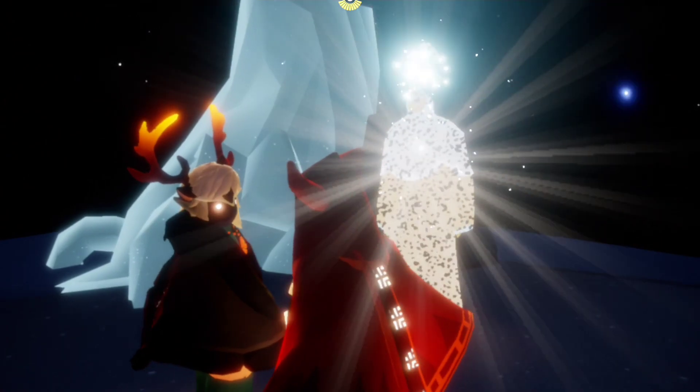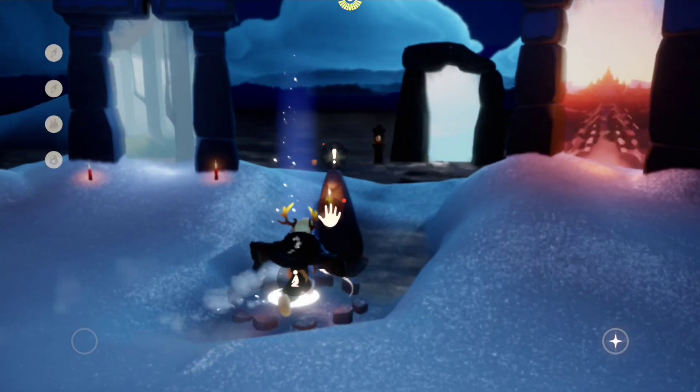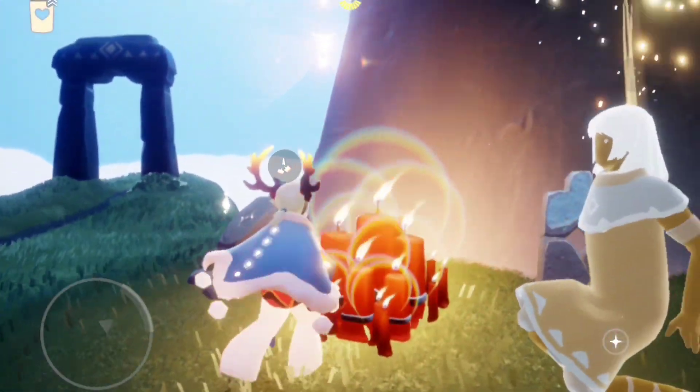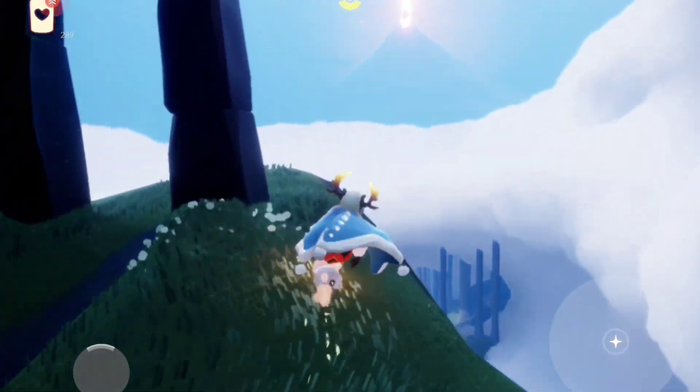When we're done, make sure to head home and credit the dailies that we've done today here in the Home Shrine. Now the Charging Candles today are going to be here in the Hidden Forest. The first one is just here before the exit in the Social Area.